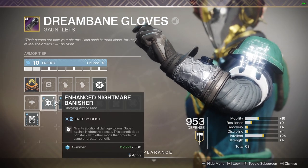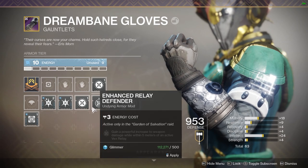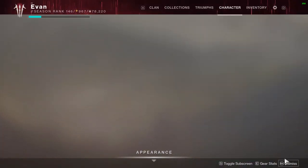Nightmare Banisher is another mod to consider. It doesn't stack, but it does grant additional damage to your super against nightmare bosses. Enhanced Nightmare Banisher also works and will be really helpful if you have a damaging super.